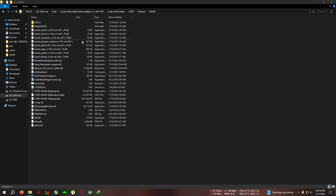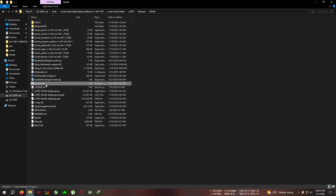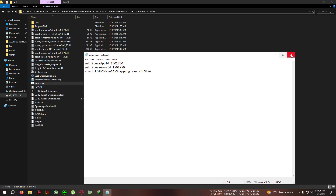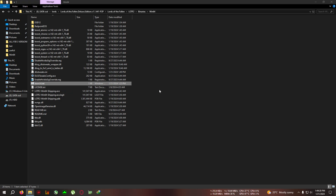Now we have the mod configured. Click File and Save to save the text file, then close it. Do not use the regular game shortcut or launcher to start the game. Instead, use 'launch.bat' — I have modded it to use DLSS frame generation. Just double-click it and your game will launch.